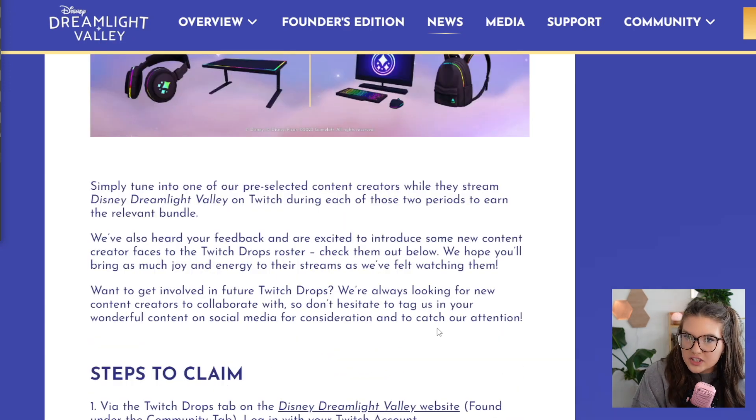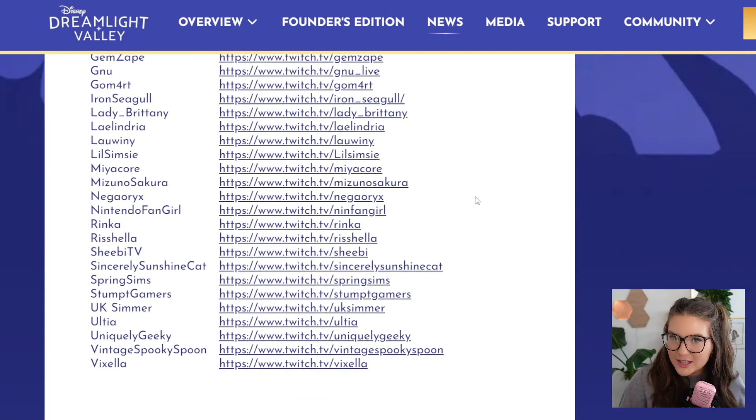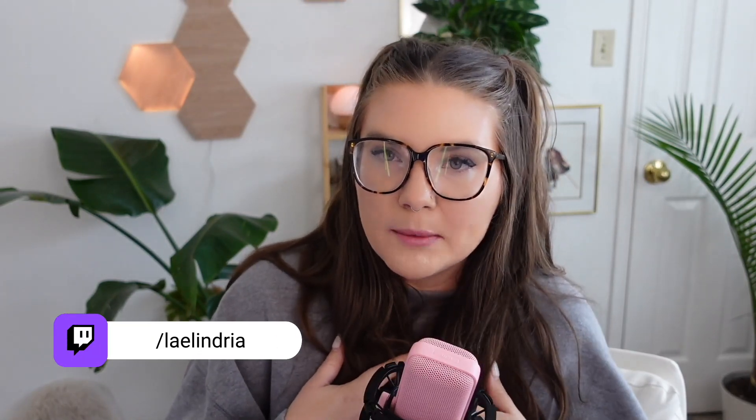Just like last time, you're going to need a Twitch account, connect your Twitch account with your game, and then tune in to one of the pre-selected creators while they stream Disney Dreamlight Valley to earn time and redeem the items. If you want to see the full list of creators participating, you can go to their blog post which has links to all their pages. I am one of the streamers lucky enough to be participating in these Twitch drops along with so many other amazing creators.